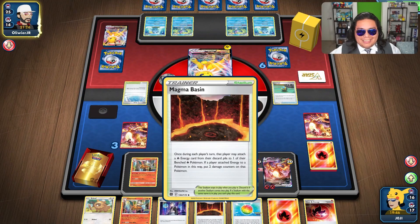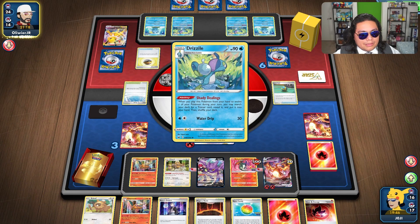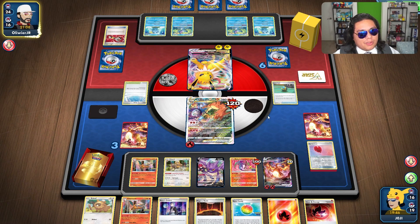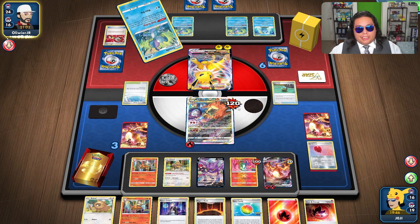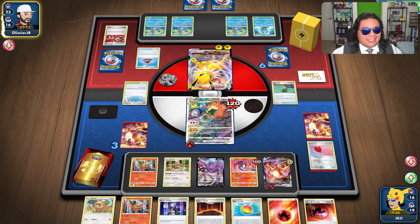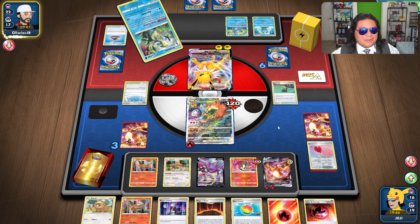I don't think I'll need Lumineon. I do have knockout next turn on this Jolteon. A tool scrapper for no reason it looks like. What they should have done last turn is realize this whole deck is very dependent on the Charizard, so knocking this out would have been very detrimental to me. But as of right now it looks like we do have game.